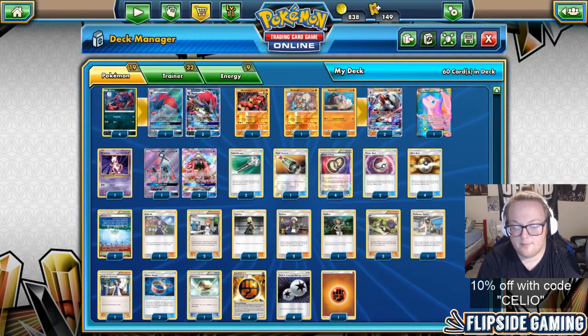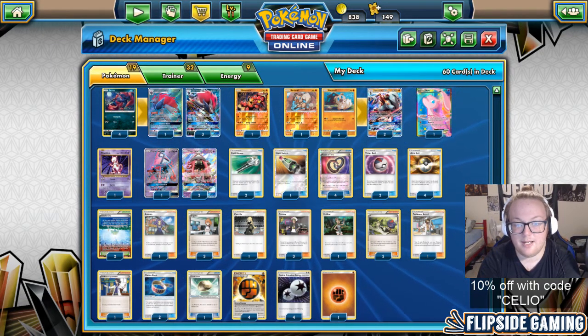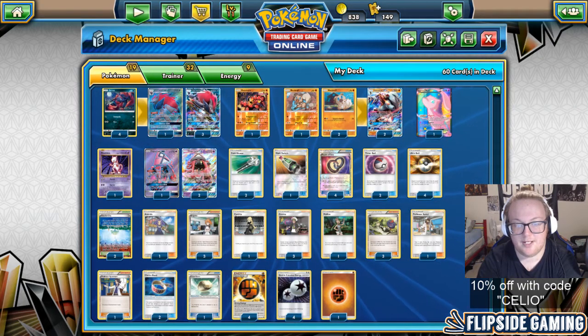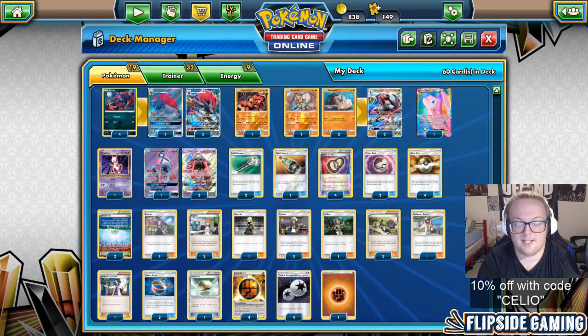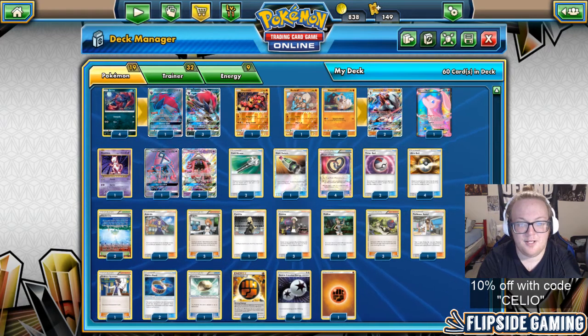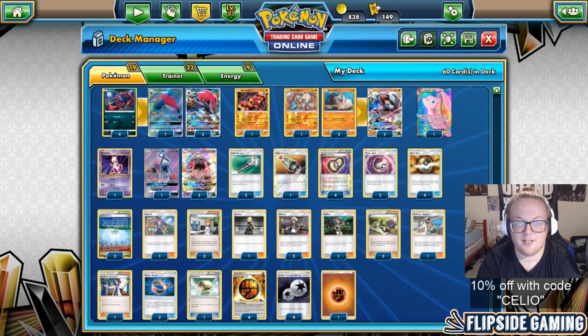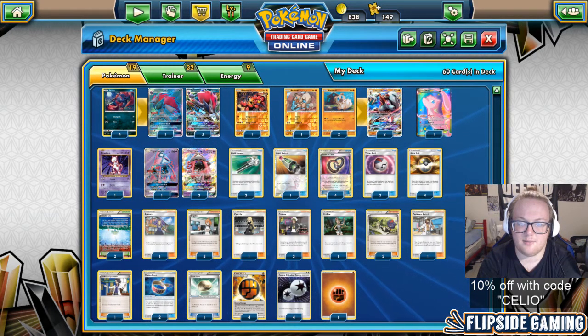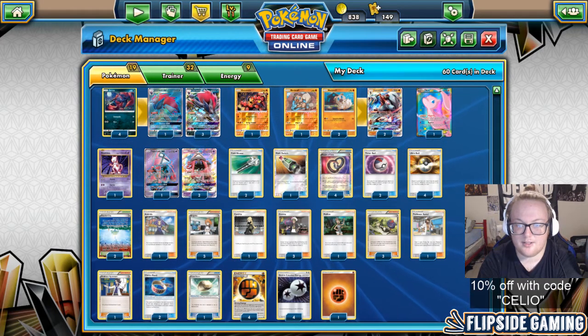Moving forward with this deck, I'm taking out the second Timer Ball for a Rescue Stretcher and trying that out. I might also try taking out the basic Fighting for the Rescue Stretcher, and I'm going to work on including an Enhanced Hammer because I think Zoroark Lycanroc is going to become a bit more popular in my area in the next couple of weeks for cups.